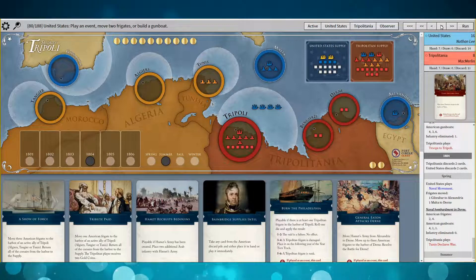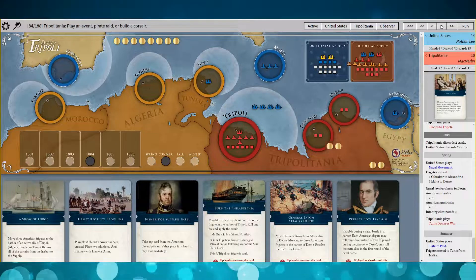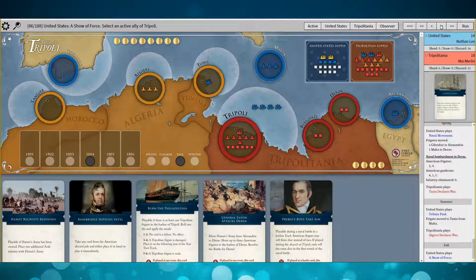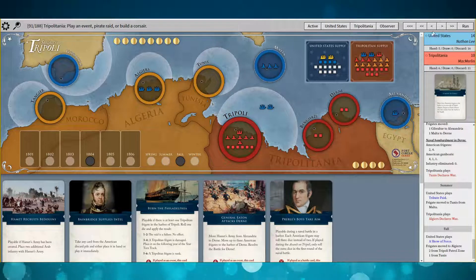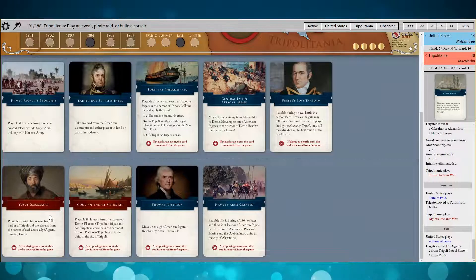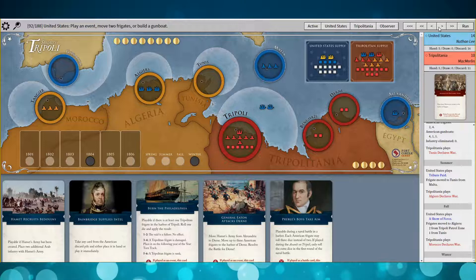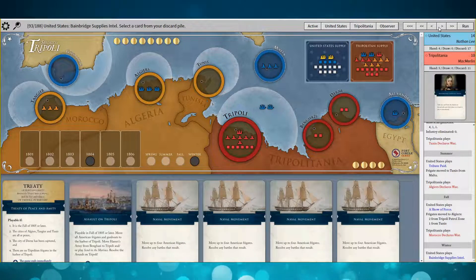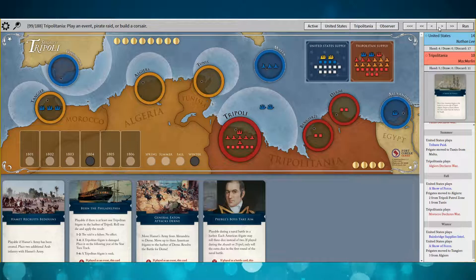There's Tunis, so Tunis comes out. We're well ahead in gold so I play Tribute Paid — send a ship over to Tunis, he gets a couple gold, but that ally is looked after. Then Algiers comes out — I play Show of Force and pull some frigates off the line to take care of Algiers. I could tell Yusuf Karamanli was the card my opponent was looking to use. Then Morocco declared war, but luckily I had Bainbridge in hand — used Bainbridge, drew back Show of Force and took out Morocco. And those are all the allies done in one round.